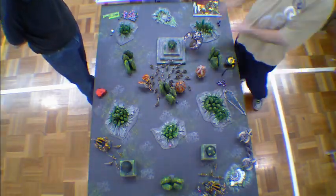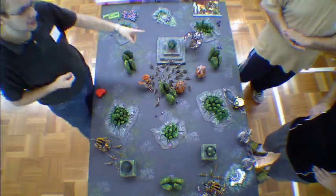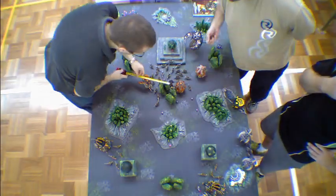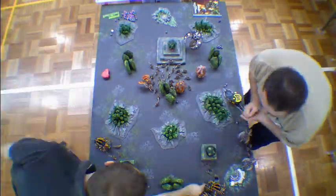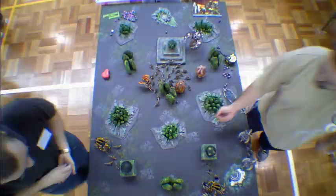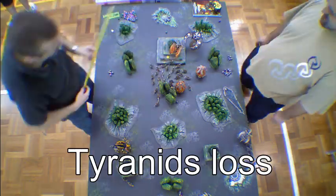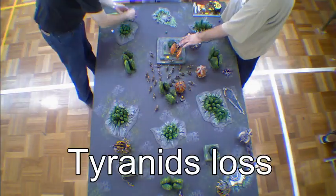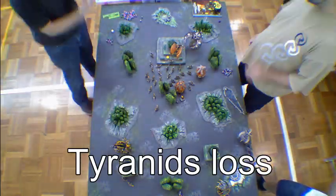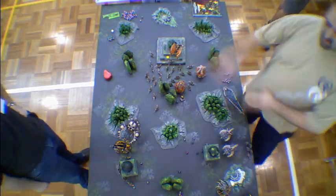Yorai comes on and causes one more victory point, and we call it there because you won. I tried to shoot your Hive Tyrant with the Death Marks to get the Warlord kill, but it didn't quite work. He flies over — that's right, I vector lock you here. I do my shots but don't get any penetrating hits. I vector lock you, you come through, fly over there, and drop your guys — and you got Linebreaker. It was a good game — close win to you, but a good game.